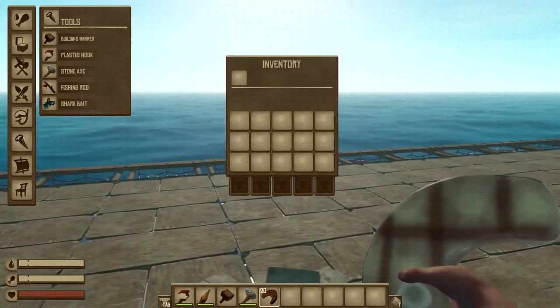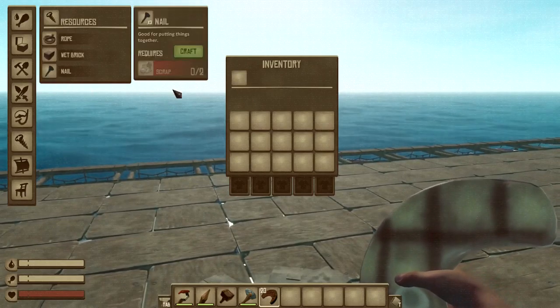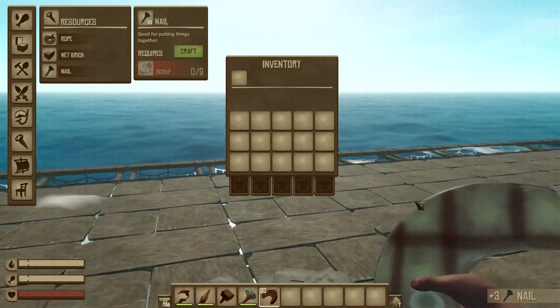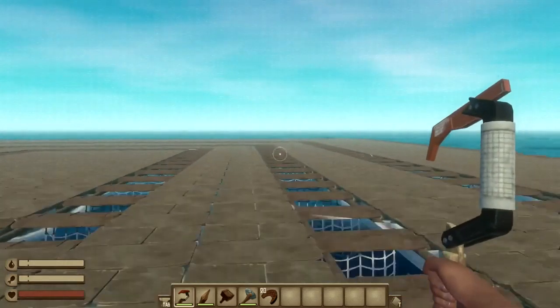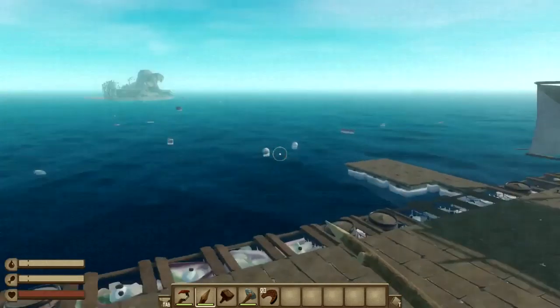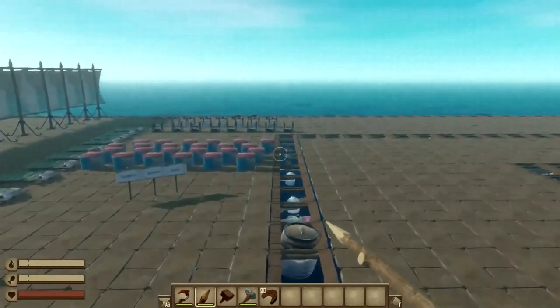If I want to craft something — maybe a nail — I don't have any scrap in my inventory but I can still craft it. There's a lot of stuff you can mess around with in the mod menu yourself, and that's basically all this mod has to offer.